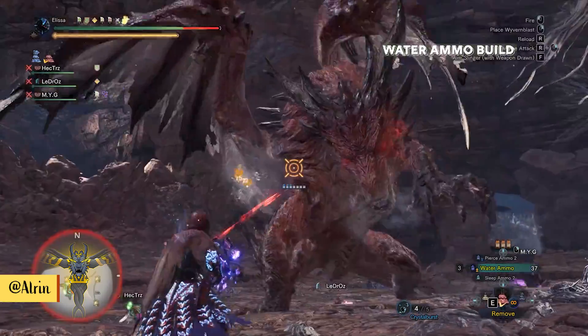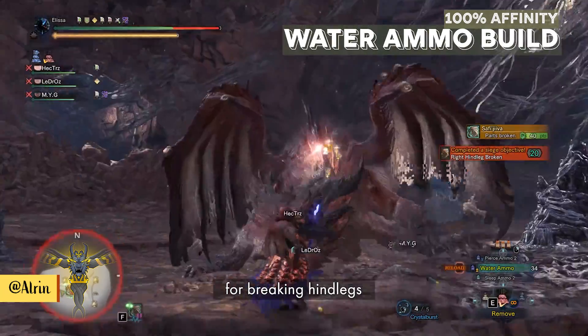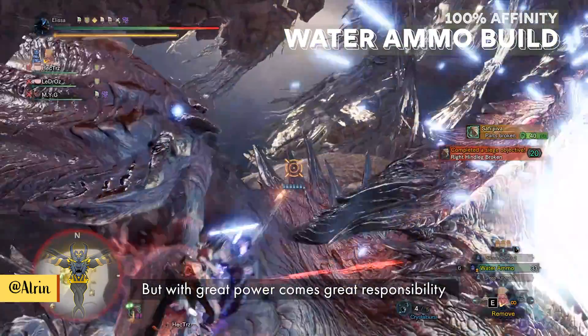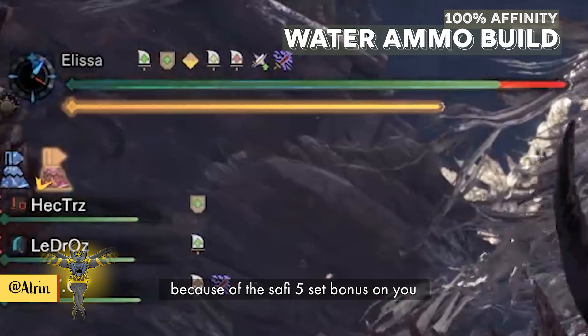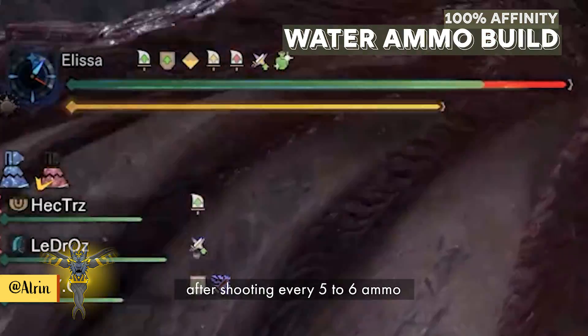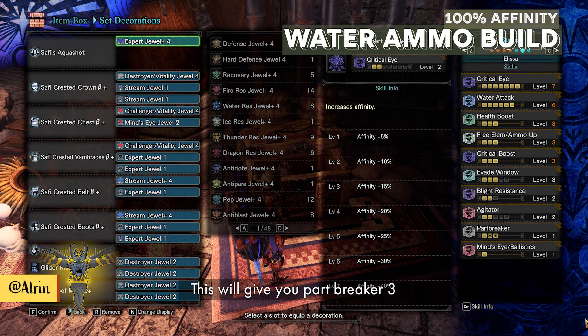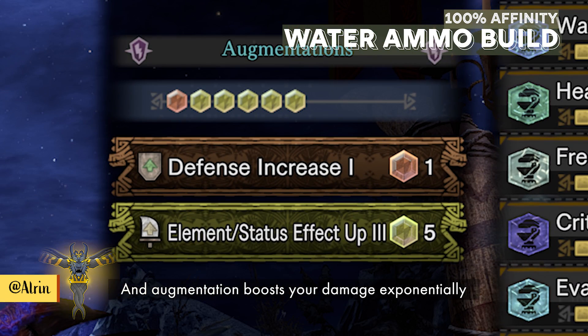The water build has 100% affinity and is good for breaking hind legs. The damage is also very high, but with great power comes great responsibility — your health keeps decreasing because of the Safi 5 set bonus on you. However, it will heal after shooting every 5-6 ammo. For this build you will need Glider Mantle and Fireproof Mantle, or other mantles with at least 2 level 2 slots. This will give you Part Breaker 3, and augmentation boosts your damage exponentially.